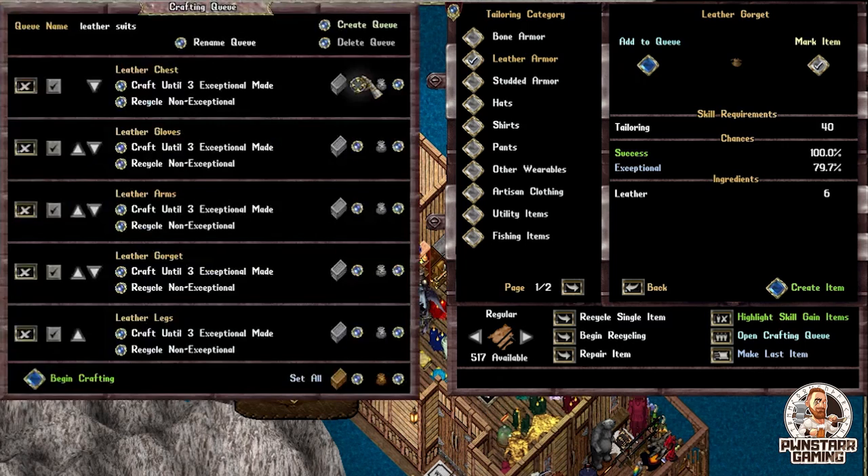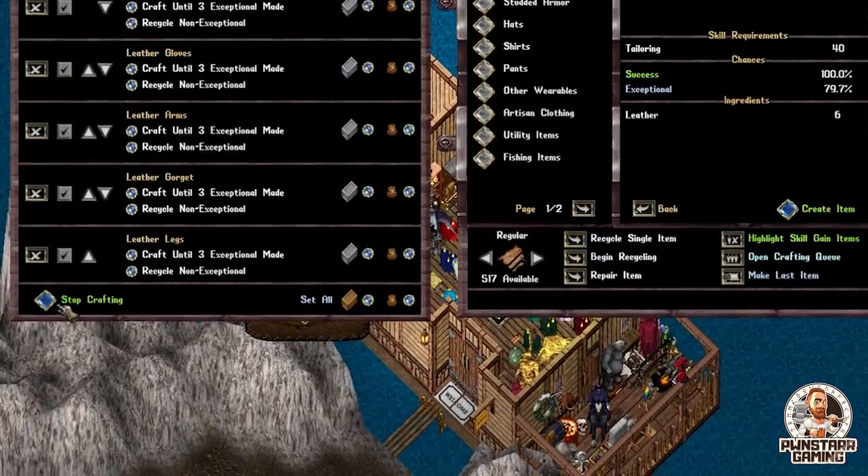The next option is this box here: what container do you wish to use as the source container? So where is it going to pull the leather from? Today we're just going to go ahead and do ourselves, but here you can actually do a chest with all your materials in it. And right here is going to be where do you want to place this? Right behind me is a shelf, so we're going to go ahead and put it into the shelf. An even cooler option down here: I can set everything to go into that shelf, and that will do the entire queue of items — depositing into the shelf or withdrawing resources from the shelf.